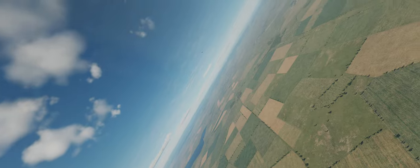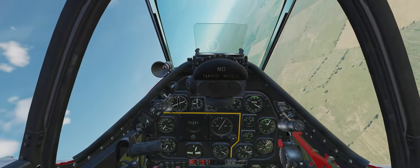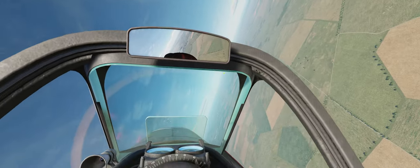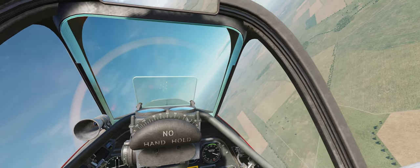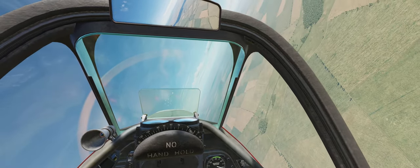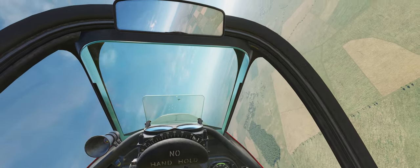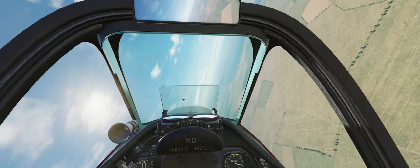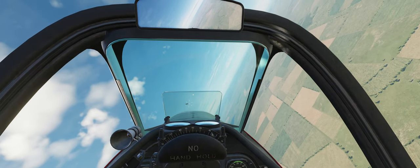Now we're going to test the K-14 gun sight against another fighter — an FW-190 D9. I'll switch to fixed-and-gyro mode with the masking lever down. Range is already set to 1,100 feet. The D9's wingspan is about 35 feet, so I've got that dialed in as well. I can see my boresight cross to get a good idea of my vector while trying to line up the gun sight. Connecting the dots — this is where deflection comes in.